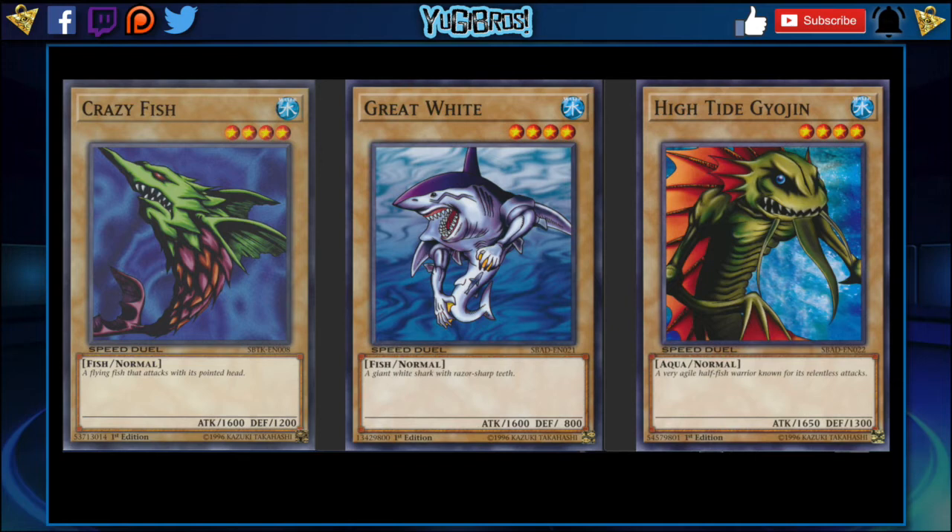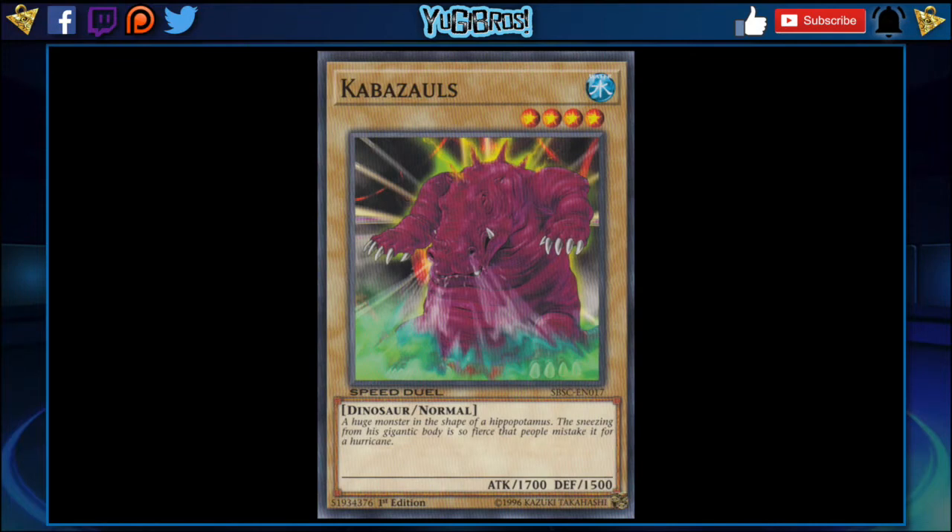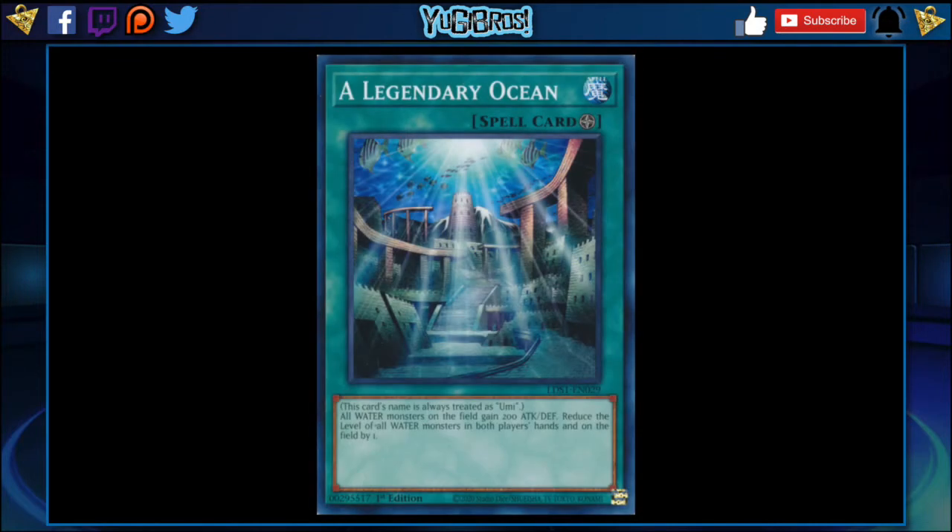I think if water had those normal monsters at their disposal, they'd be much more of a threat. You can even play Kabazauls at 1900. So there's a whole plethora of things that Legendary Ocean opens up — the floodgates, no pun intended — for water. I just think it's the number one card that can turn the entire deck around. And not that I expect it to be a skill, but Konami, in my opinion — and this is just a message towards you guys — if you make these field spell skills but keep them outside of the game, I think they become a lot more interesting.